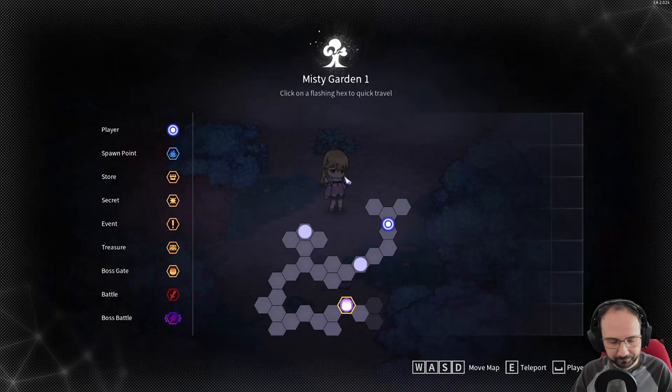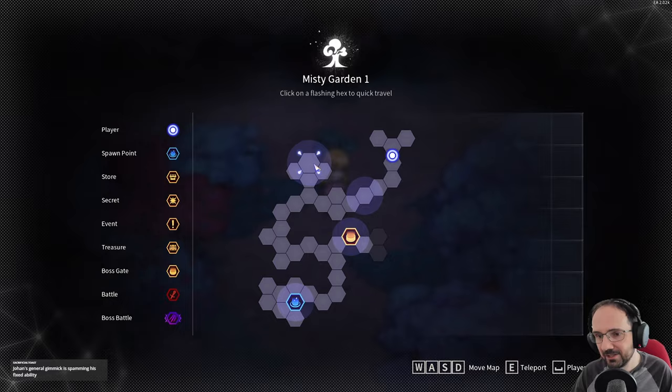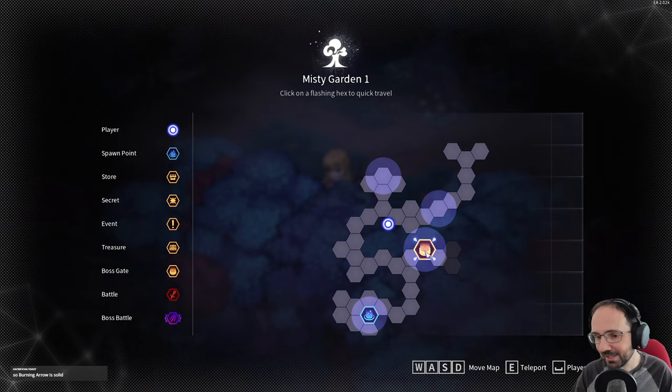One nice feature of the overworld map is you can click anywhere to go straight there — no need to manually backtrack. We've explored everywhere on this level. My guess for the secret area is a certain hex — we go next to it and use the lifting scroll, but we got it wrong. There are no other dark squares visible, so we've explored the entire map. Let's head to the first boss fight.